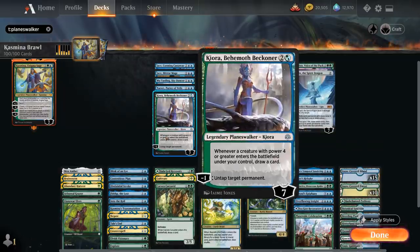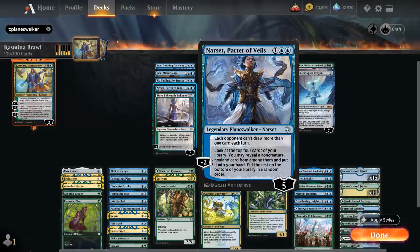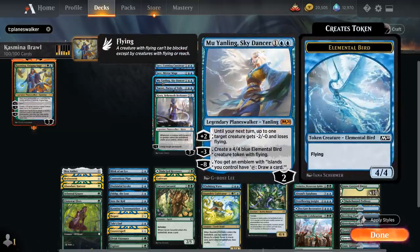At three mana we've got Kiora, one of the better ones, as she starts out at seven loyalty — so she can very quickly plus two up to nine, then use Kazmina's minus-eight ability on Kiora to find one of those instants or sorceries to cast for free. Otherwise Kiora can still help us ramp with the minus-one untapping a permanent. We've got Narset, Parter of Veils, with a very powerful passive shutting down card draw from the opponent, and the minus-two is a nice way to find more cards including planeswalkers. Then we've got the Skydancer, which can potentially control the board, shrink a creature, generate bird tokens, and the minus-eight gives us an emblem that lets us draw cards whenever we tap an island.